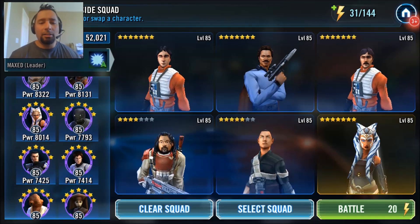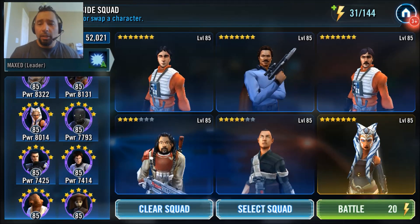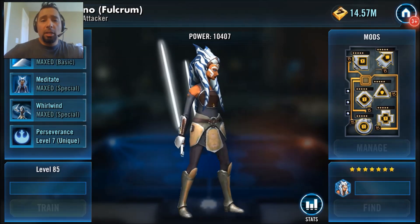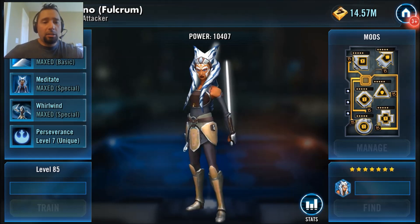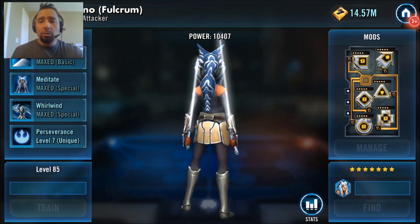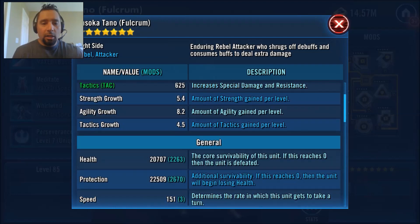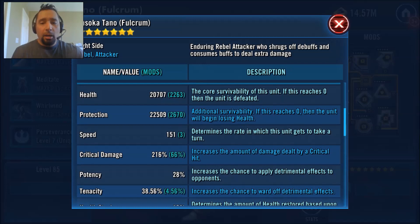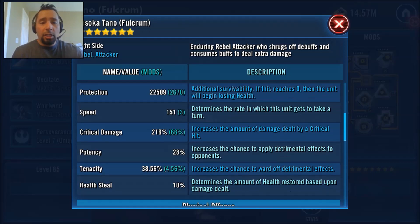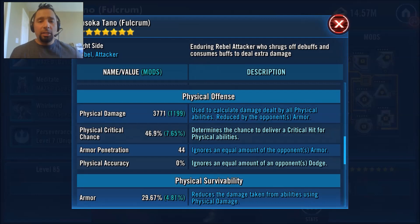Okay dudes, first up we're going to take on Light Side 9A Hard. I don't think she's worthy for 9B so we won't get humiliated with that battle. The first Ahsoka Fulcrum we're looking at is provided by my ally and homie Ewokin from Team Instinct. She is maxed out except for one Omega on her Unique — 7 stars, level 85, power level 10,407. She has a health of 20,000 and protection of 22,000. He wasn't able to focus on speed with her right now; he's testing her out with more focus on damage, so her critical damage is at 216% and her physical damage is at 3,771.